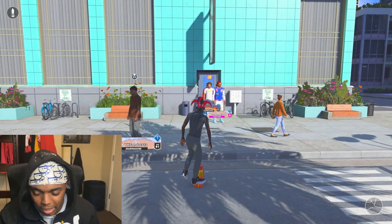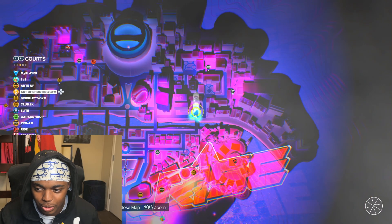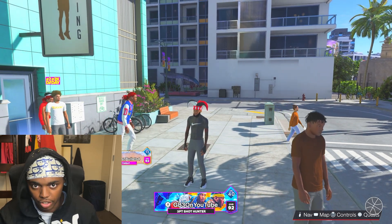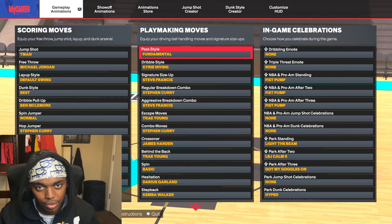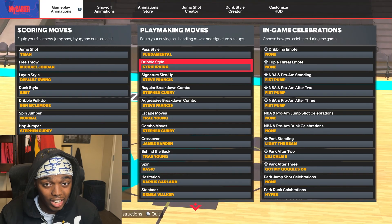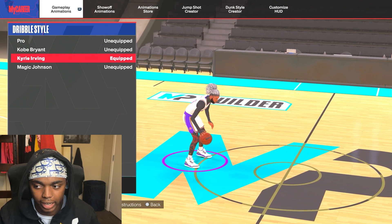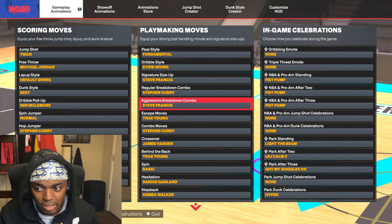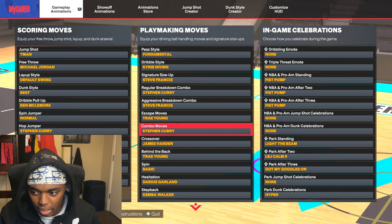We just made it to the Art of Shooting Gym. Before we go in, I have to show you my cigs because once you're in there you can't change them. I'm on a 6'3" guard — if you're not 6'3" with a 95 ball handle you can't really get these cigs. I use Kyrie Irving dribble style, which in my opinion is the best. If you can't get that, use Magic Johnson. I've got Kyrie, Steve Francis size-up, Curry breakdown, combo.